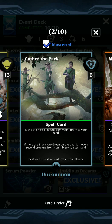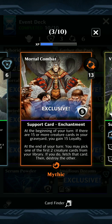To get stuff from the graveyard, we have Gather the Pack — one of the best ones, to destroy 4 cards and also get more Icarids into your hand to discard. Mortal Combat, this Mythic from Torment, is pretty cool — for 13 it's an enchantment. At the beginning of your turn, if there are 15 or more creature cards in your graveyard you gain 15 Loyalty. The main reason we're playing it: at the end of your turn, you may pick one of the first two creature cards from your library, fetch that card, and destroy the other. So this gets one Icarid into the graveyard and one into our hand to discard.